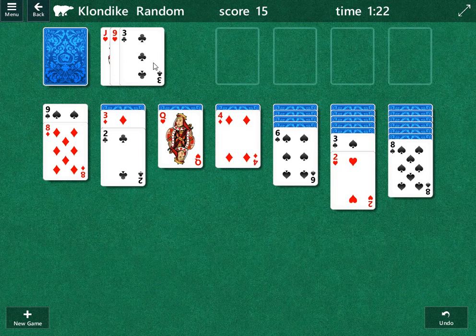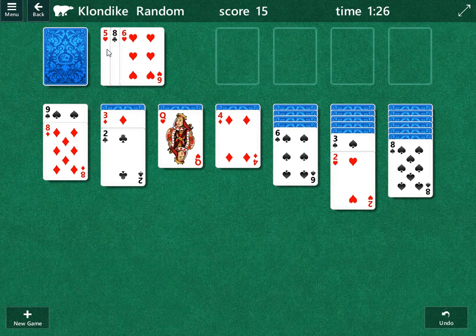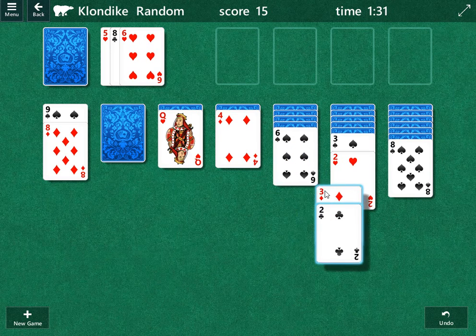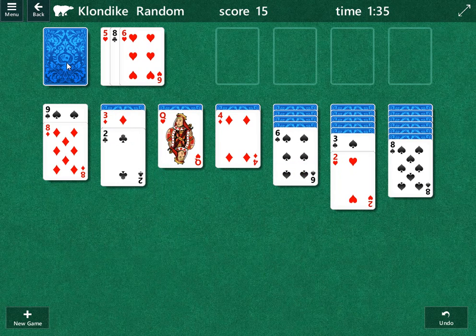We're going to save this three of clubs for moving under the four of diamonds — for insurance later. We could go back to this if we open up another column and wanted to move the king. But unfortunately we would give up this three. This three is very valuable because we could bring down the five of hearts, play it under the six, and then if we bring a black four, we can move the three under there. I don't know where the rest of the cards are, so it may or may not be the best line.